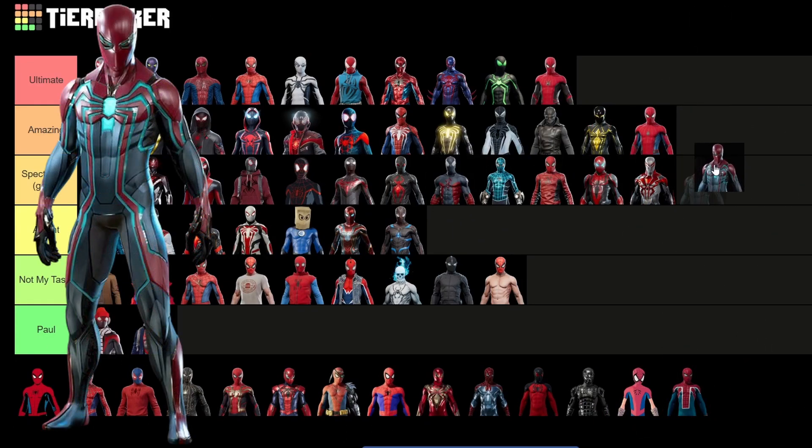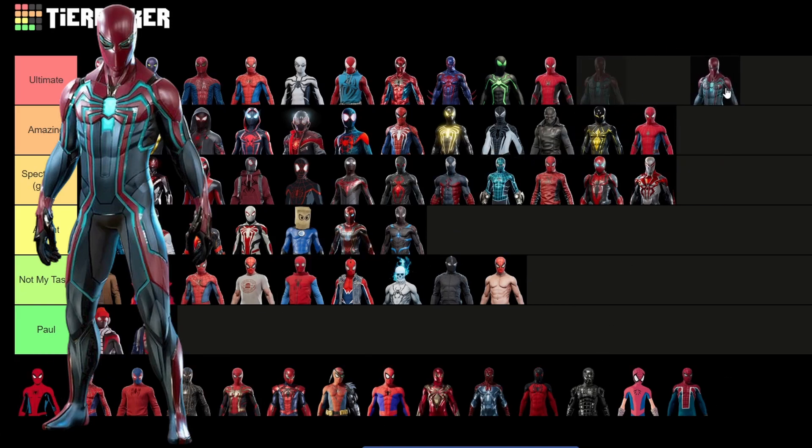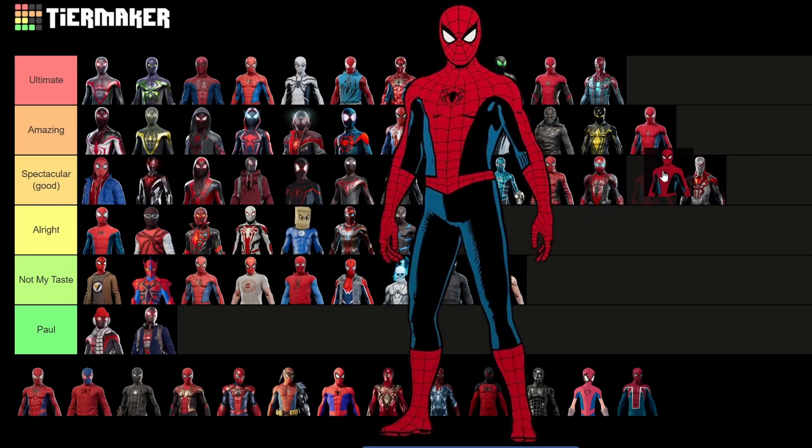Velocity suit — one of the best original designs for Peter in this game. We got very few original designs: the dark suit, advanced suit, anti-Ock suit, this suit, and the resilient suit. The rest are all based off of something. The velocity suit was kind of like the first new suit they made, and I really like it. It's very unique — I love the maroon and the muted blue, as well as the glowing blue. My one thing is I honestly wish the glow was a little more intense and that it also had a glow on the eyes. Then we have the vintage suit, or maybe the comic suit. It's really cool when you first unlock it, but after that it kind of loses its charm a little bit.